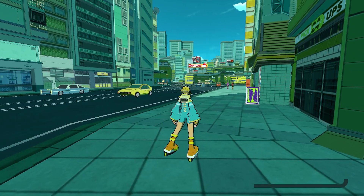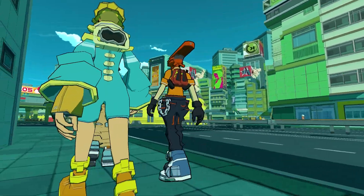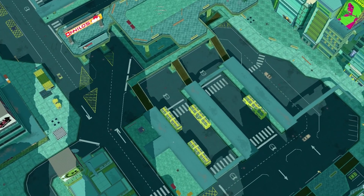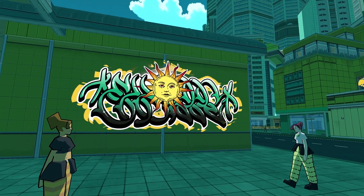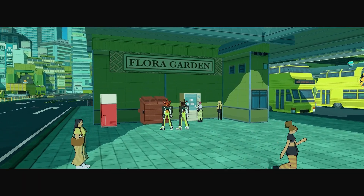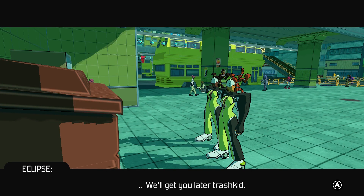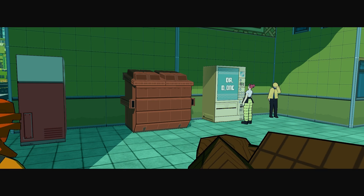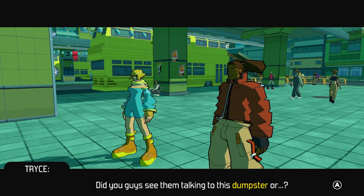Welcome to Brink Terminal. Those who've played Jet Set Radio will find this area looking pretty familiar, because Brink Terminal is very much like Shibuya Terminal from the old Jet Set Radio games — the raised platforms, the stairs, and places to grind. It's a little bit more involved though. They're talking to a dumpster. Due to the low poly, Trice's hair just looks like a bunch of Lego blocks kinda stuck together.